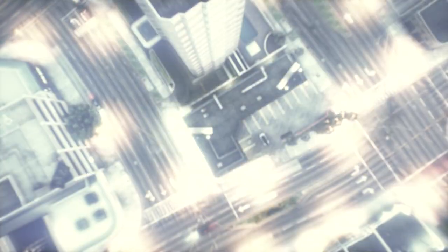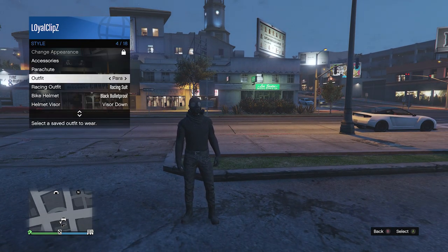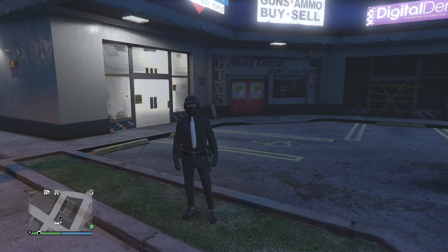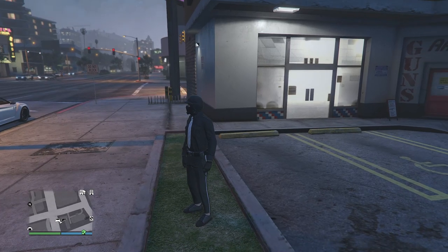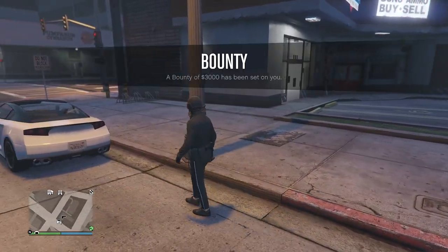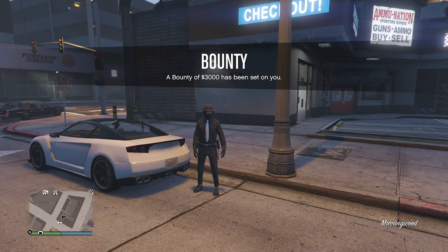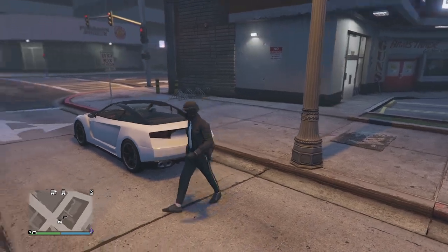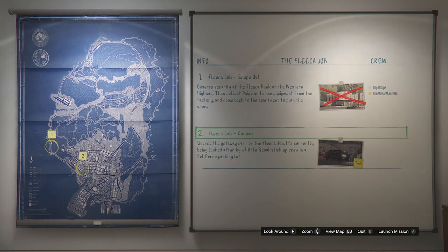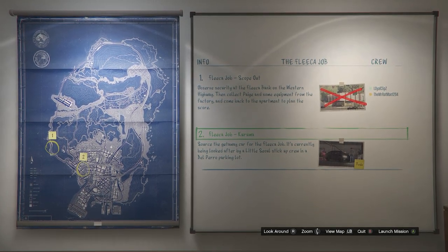When you load back into a public session, pull up your interaction menu, go to Style, and equip the outfit you saved with the paramedic belt. Now head over to your apartment, go into the heist planning board room, and walk up to the heist planning board. Start the first heist called the Fleeca Job. The first setup will be called Scope Out — complete that. The second job will be called Kuruma, and that's the one we'll use for the merge glitch.